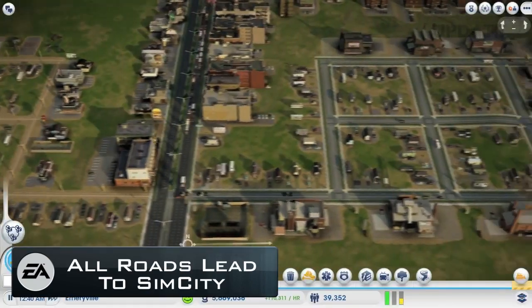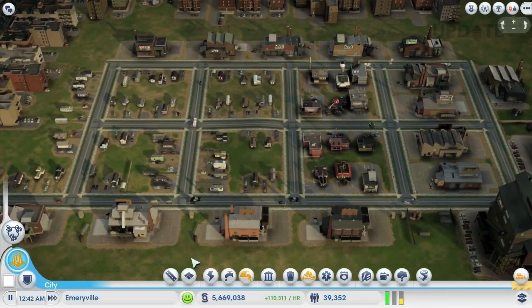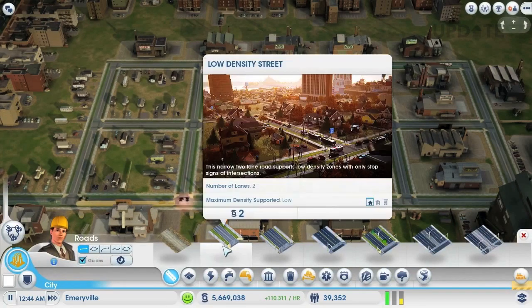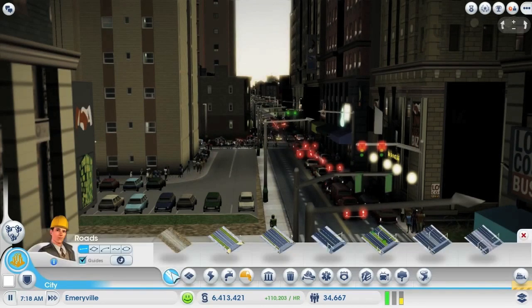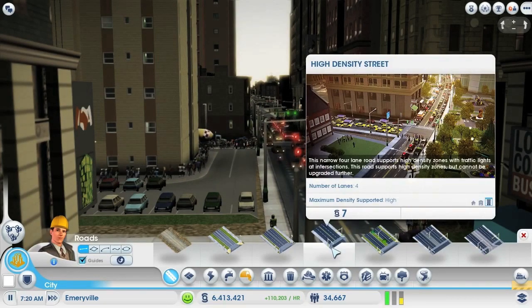Gameplay balance designer for Maxis, Ross Traes, has released a video tutorial on how to use roads to develop city density in the new SimCity game. Using gameplay footage, Ross demonstrates the city development levels, going from low-density dirt roads to high-density roads four lanes wide, explaining the issues of each, like cost, lanes, traffic, waste and water, as he goes.